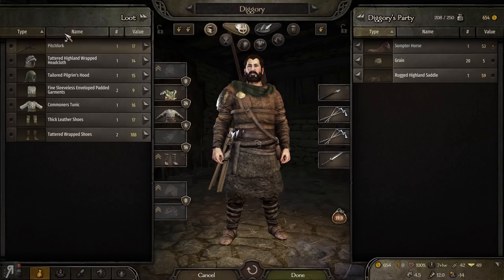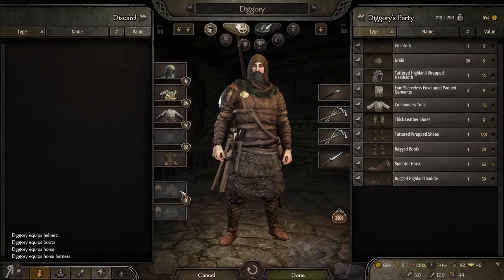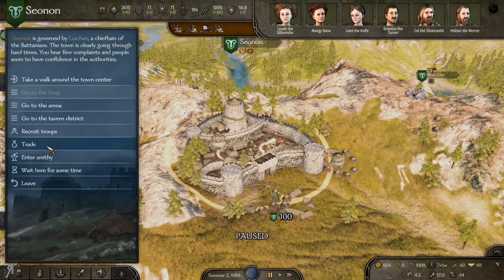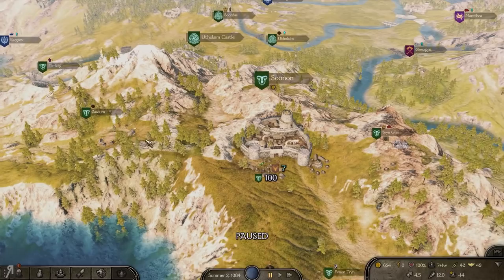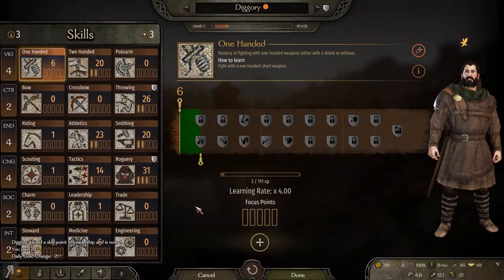We'll take some prisoners. I gained two valor — very nice. We're going to lock these equipment slots as well because I do not want horses to be equipped. We're also going to be attempting to recruit as many companions as we can get our hands on. Bear in mind that the smithy does require some charcoal and hardwood, so I won't be able to smelt anything just yet. But we will be doing a lot of smithing in this series, and maybe we'll be able to create our own weapons as we go forward.